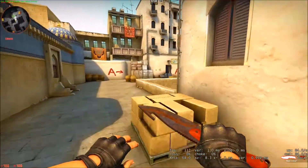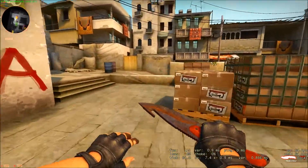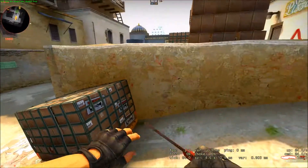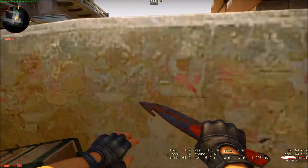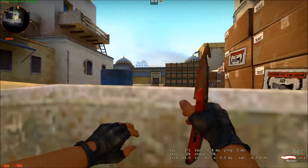Over here is what I call the elevator. You basically get into this corner and if you keep pushing A and W into it, you will get pushed upwards like an elevator. Then you can peek with your head over and get a lot of kills.